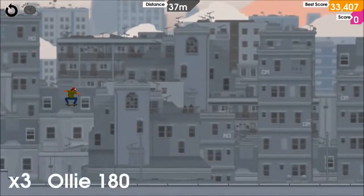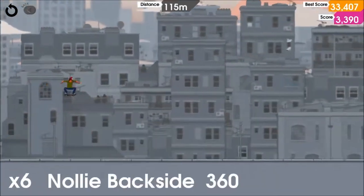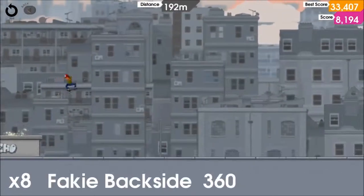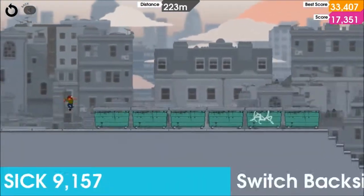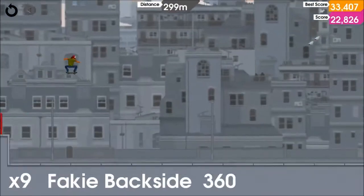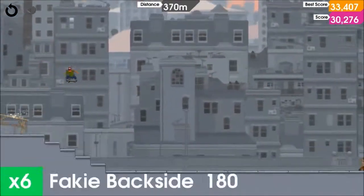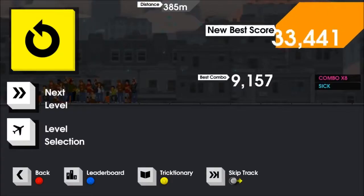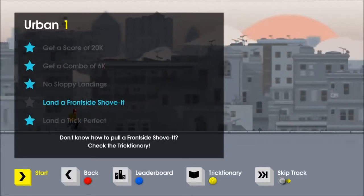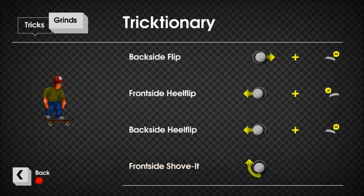So the basic controls are: up to jump, down to crouch and release to jump, down to grind like I just did there, and the key thing is to press the landing button — which is X on my PlayStation controller — to land appropriately. Timing it perfectly is probably the hardest part of this game. I had some issues just landing at all when I first started playing. It's actually a lot harder than it seems.